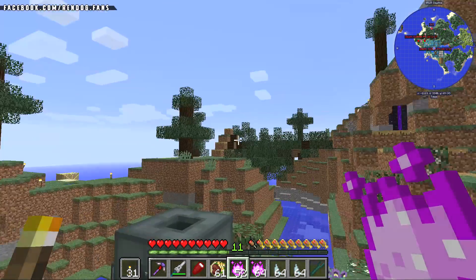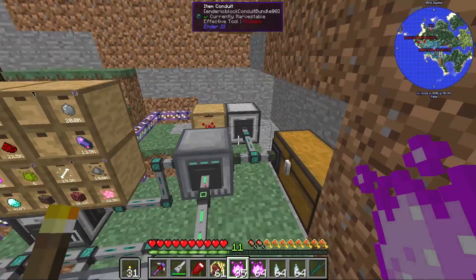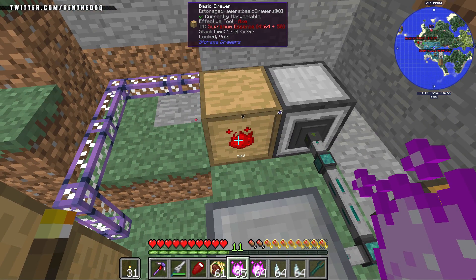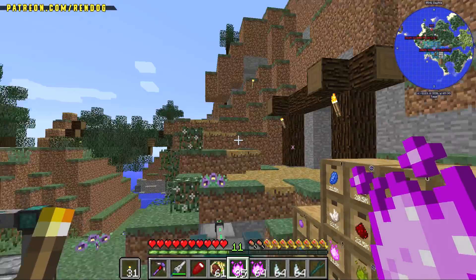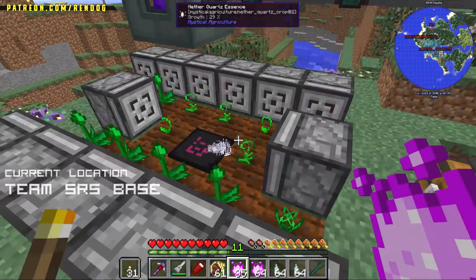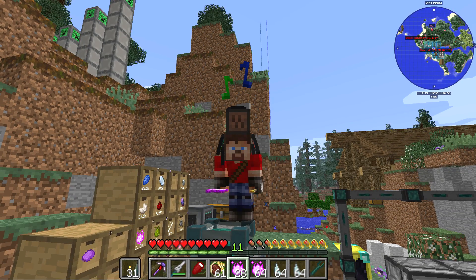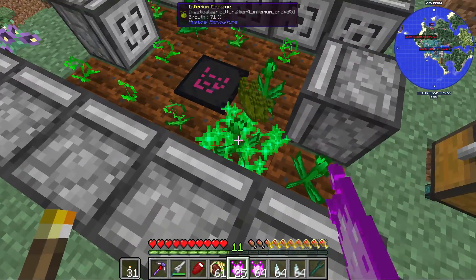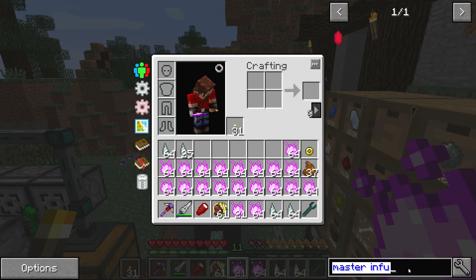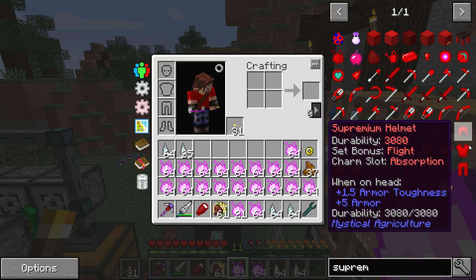I am ready to rumble baby, I got myself some coffee and I am in the mood for creating some awesome stuff. I'm here growing inferium essence because today we're gonna need a lot of this stuff — supremium essence. And to make supremium essence we need a whole bunch of other essences. Luckily the wonderful Stress Monster 101 has done a lot of the hard work for us already. She's freaking killing it in Full Craft this season, absolutely amazing.